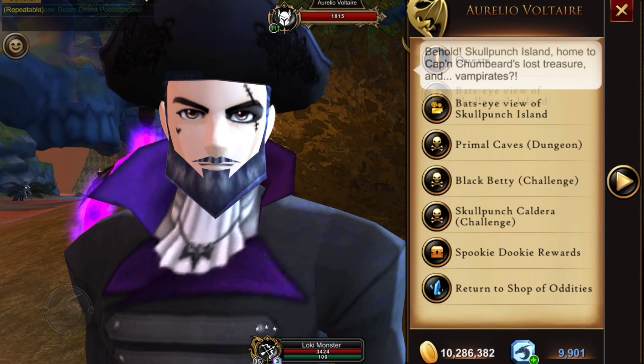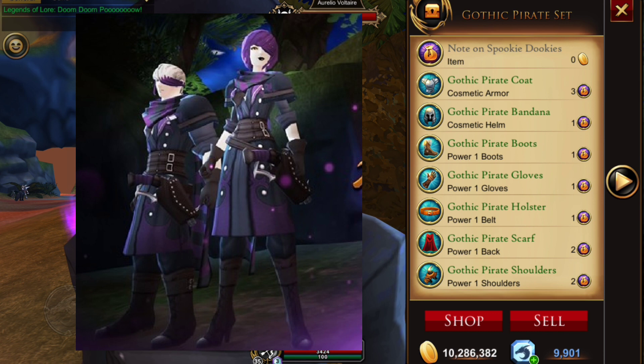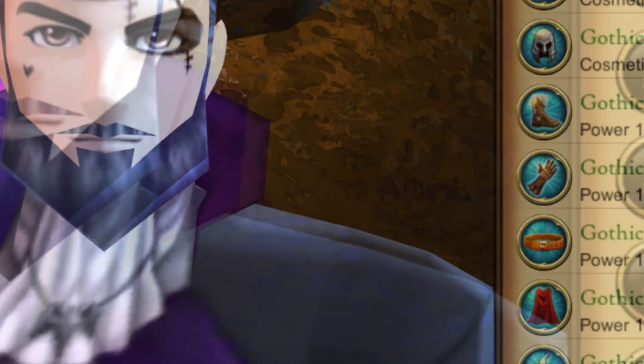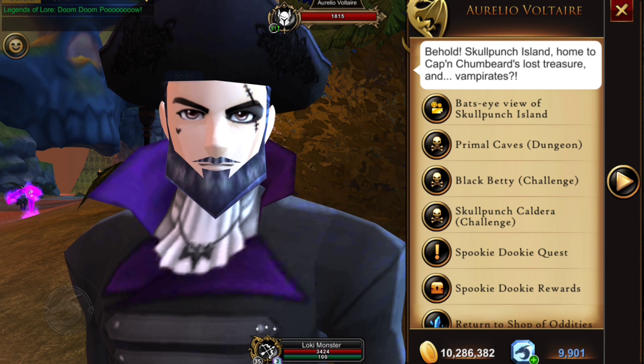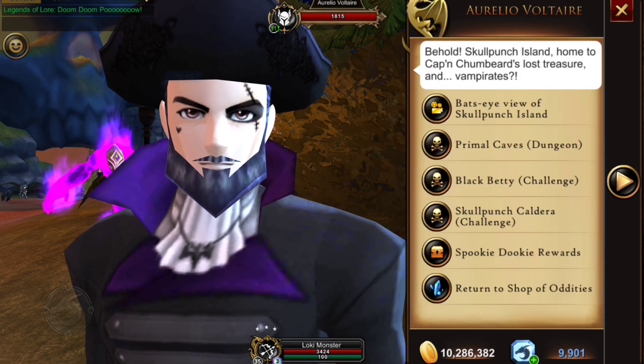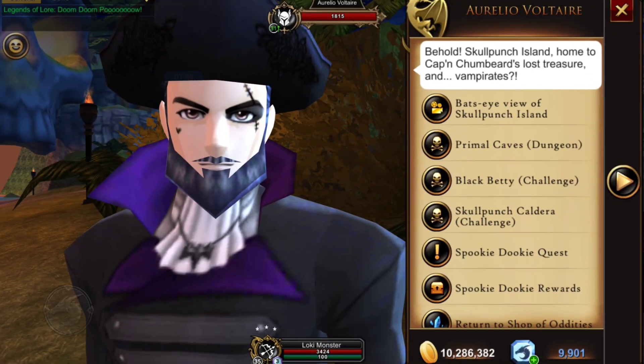This is the set you can get with the Spooky Dookie tokens, except there's a major problem: after I received my token, the Spooky Dookie quest disappeared. I reset it and it reappeared, but when I clicked on it it just vanished. If you log in and out it will keep reappearing, but it will keep vanishing.